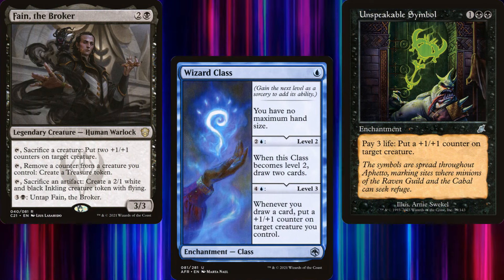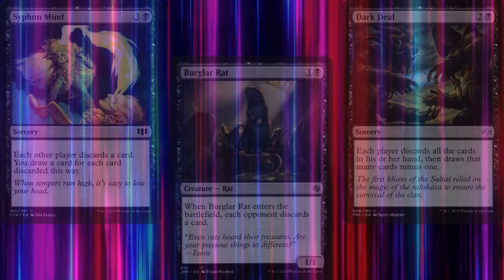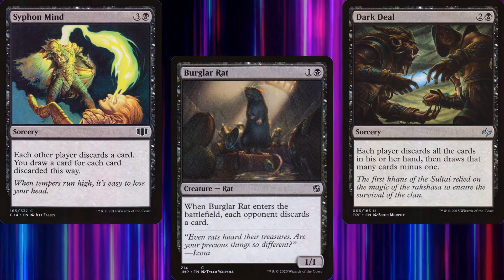We don't have any tutors in our deck, but we have lots of ways to grow our snail. My personal favorite is Wizard Class. Once we get it to level 3, every time we draw a card, we can grow our snail. Of course, that's not the only way we can win with this deck — we force our opponents to discard a bunch of cards, then just smack them in the face with an army of rats.